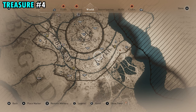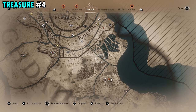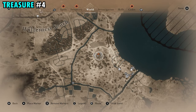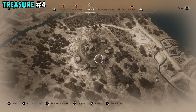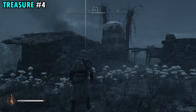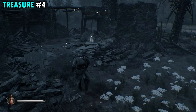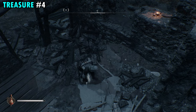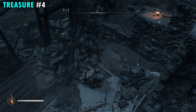The treasure for scroll number four is going to be found in the field just south of Kark. You're going to see these small little huts that are in ruins — make your way to the marked hut. You'll find the little white light popping out of the ground right inside the middle of this little building. Pick that up and you will get treasure number four.